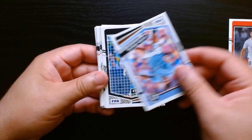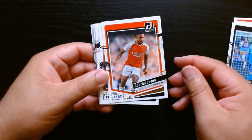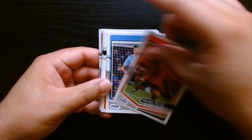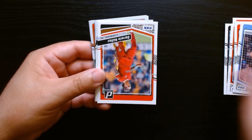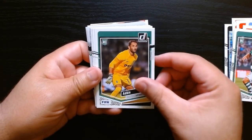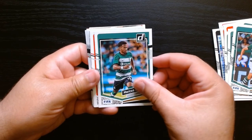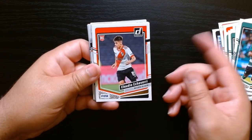Alright, let's do this. I don't think we got a pink in this one either. Gabriel Jesus — I remember Gabriel Jesus, I thought he was gonna be bigger than what he's been. I think in a way he has not played up to his potential or what a lot of people thought. Darwin Nunez. Okay, we got some rookies here from Sporting. Oh okay, we got the Sporting run now — Sporting, Sporting, Sporting. Jeez, so we went from Palmeiras to Sporting.